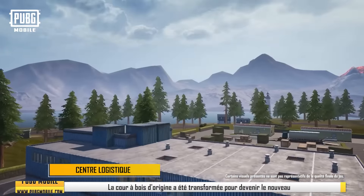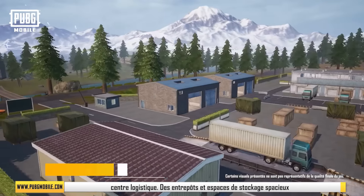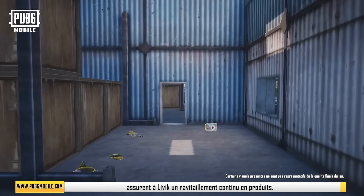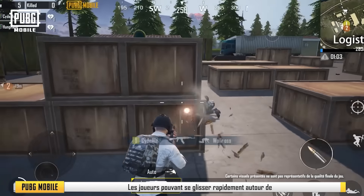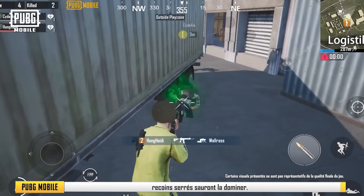Logistics Center. The original lumber yard has been upgraded to the new logistics center. Spacious warehouses and container yards ensure the steady supply of goods into Livik. This spacious zone is densely packed with plenty of cover, and players that are able to move fast around tight corners will dominate this area.